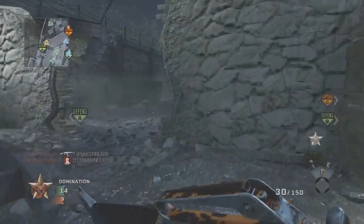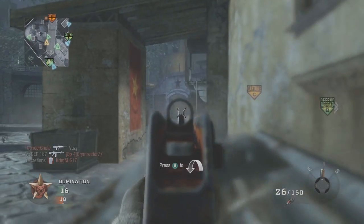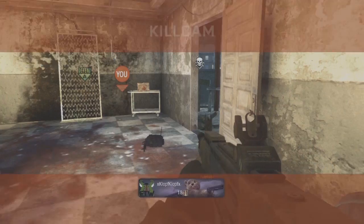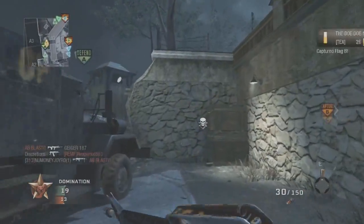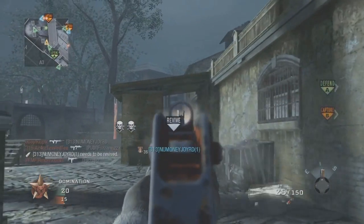I had forgotten to put on Blackbird this game. I don't know if this has ever happened to you guys — I was switching up my killstreaks and the game started while I was changing them. So for this gameplay I only had 2 killstreaks on: Chopper Gunner and dogs. I didn't even have a Blackbird, so it's kind of funny. I only had 2 killstreaks this entire game and I actually still end up with a pretty solid score.